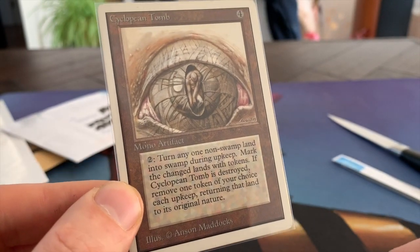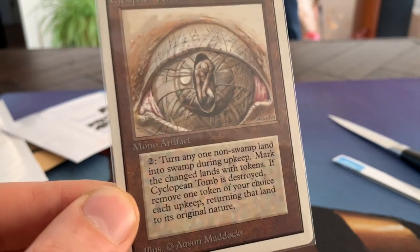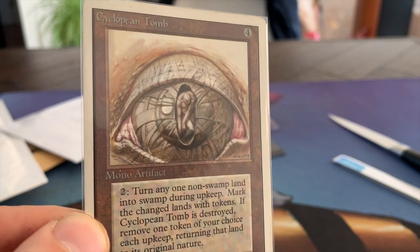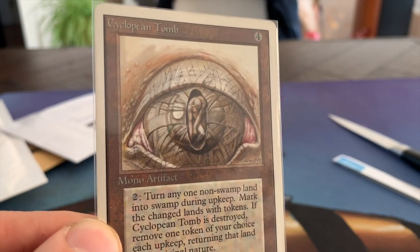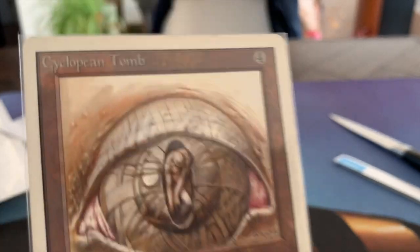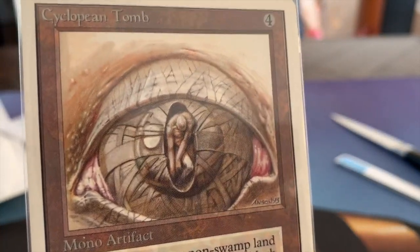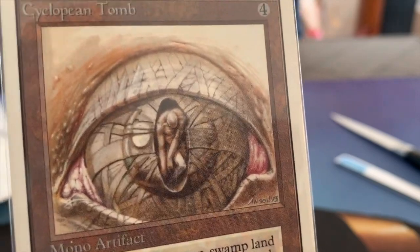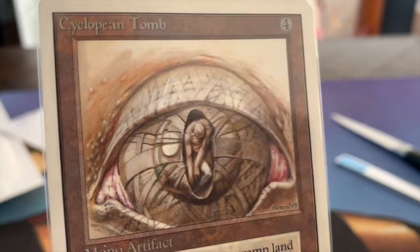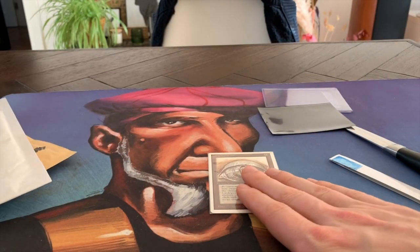Anson Maddox always makes this horror style art that I really, really like. And if you compare the old school art with the new school, you can't even compare the two. The old school art is so much more — there's more soul to it, more of the artist in each and every picture. The new stuff just can't compare. Anyway, beautiful Cyclopean Tomb — let's open up something else.